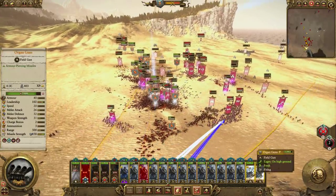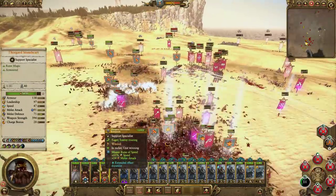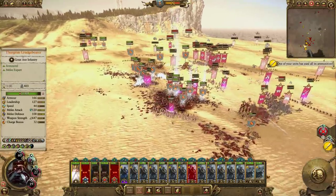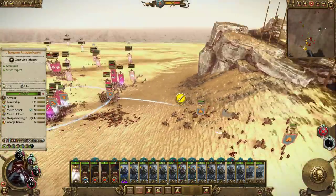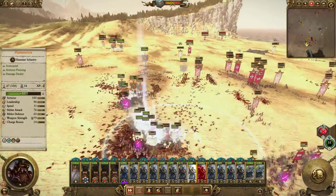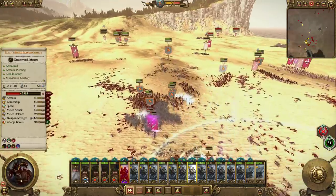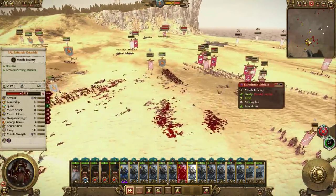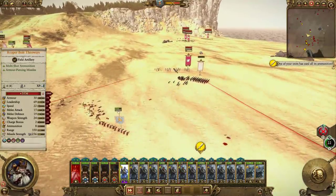Almost out of ammo on these guys here — they've done a great job, 400 kills. Our heroes have just about used up all their healing. Good thing they didn't have Dark Conduit — that could really mess you up. And you can see now that the missile units are the biggest problem for the Hammerers by far.